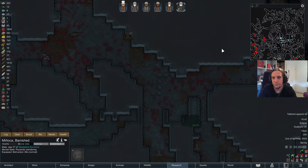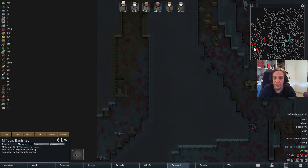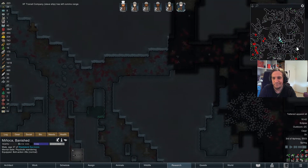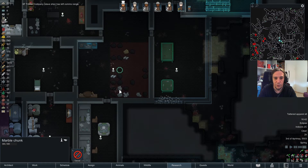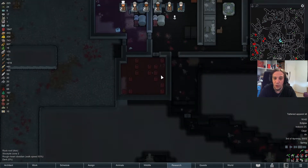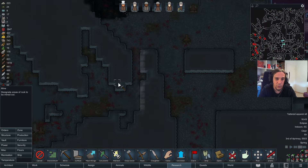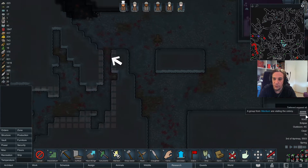This is a rather uncomfortable spot to spawn a mechanoid cluster on me, because this is a wild animals land. If I just go outside there, it might be that the wild animals start hunting my colonists. That's a difficult one. How's the work been going here? 11 chunks in, 32 more. Before this is done, I will have a whole basketball field carved out here.